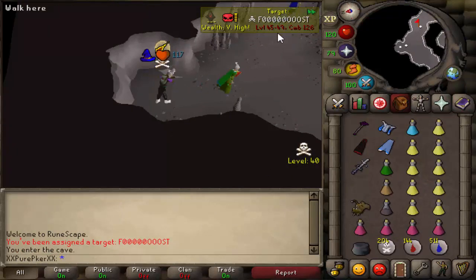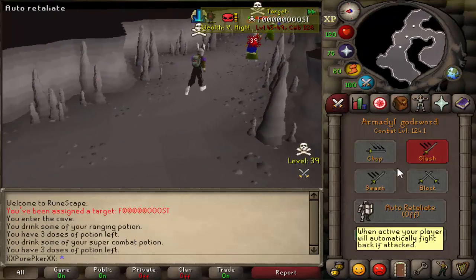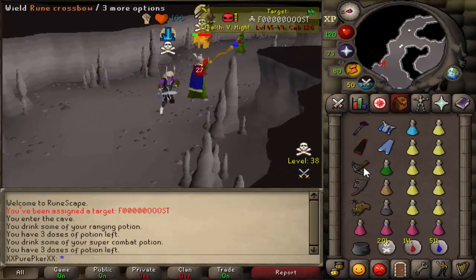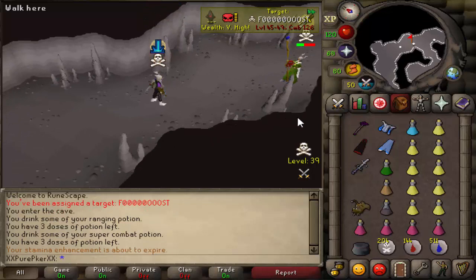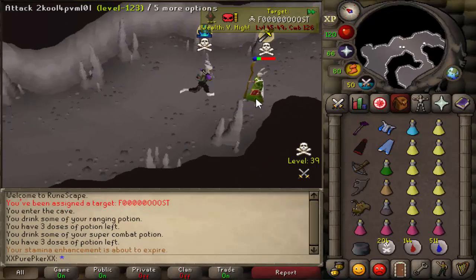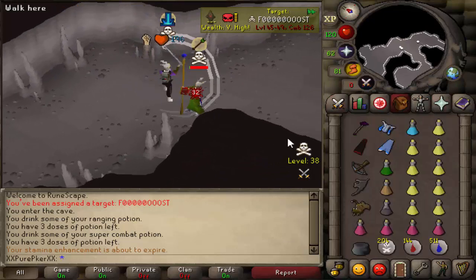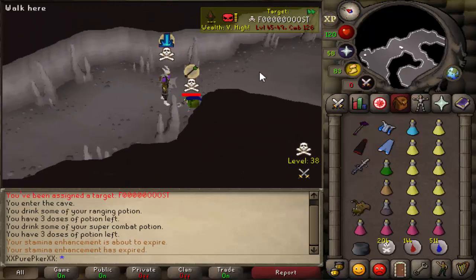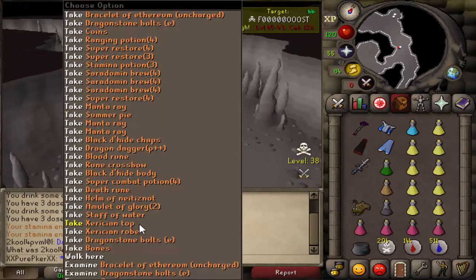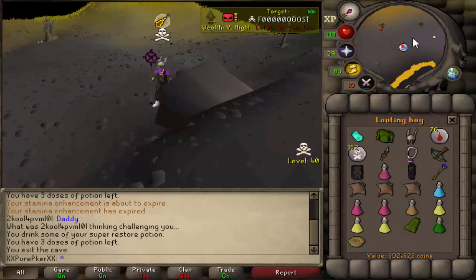We're flying into multi. Oh, we actually caught the freeze in that. Dead, please — oh, he got the prayer on. Go for another bolt. 12. Oh, he's dead isn't he? Bolt him again — he's smited, bro. AGS. AGS, whack him. He's dead. We just TB'd multi — his friend logged out. GG dude. I chase everything, bro. Oh shit, there's a rev guy in this world, they're probably going to chase me. Let's pick this all up and get out of here. 300k — he had a summer pie.